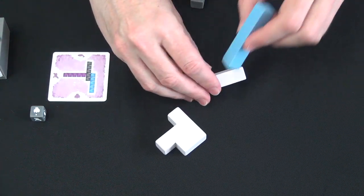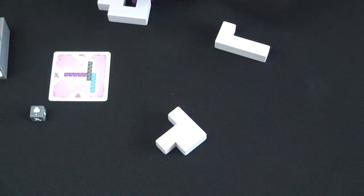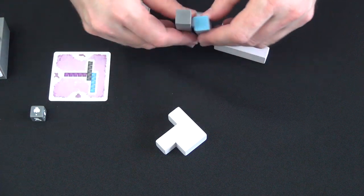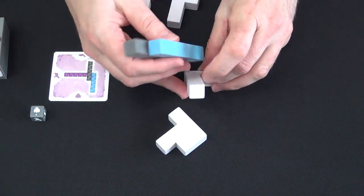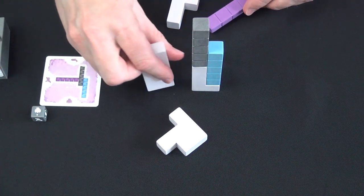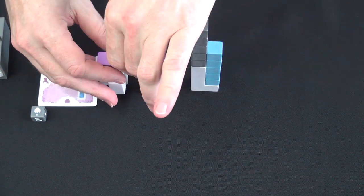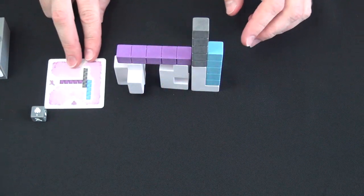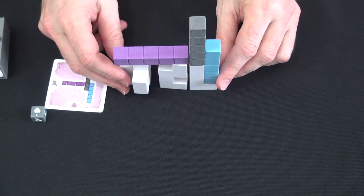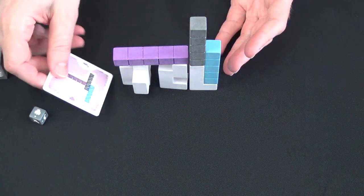You build something along these lines — building up the structure to match the card's shape. As soon as you're done, you say done. If you're the last player done, you get the card, and that's bad — the loser places the card in front of them.